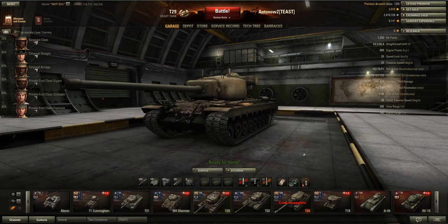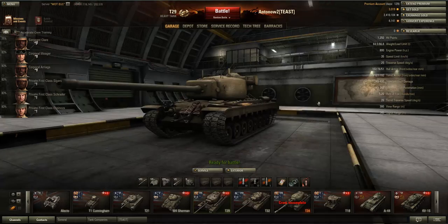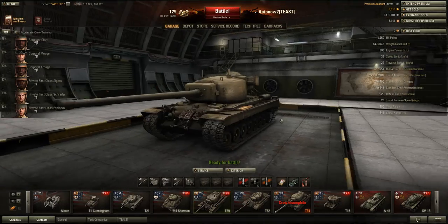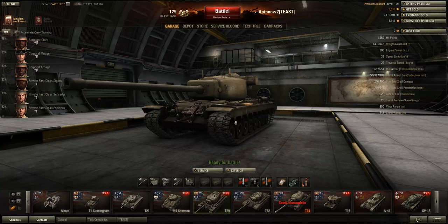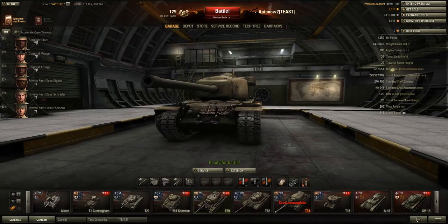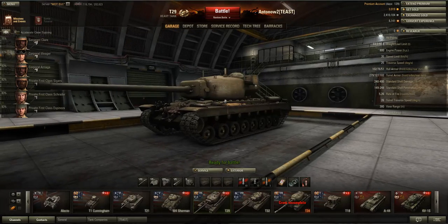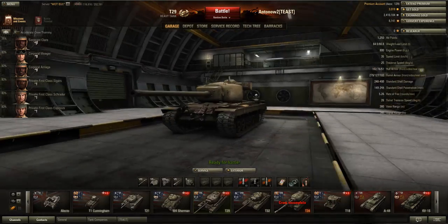View range with the upgraded turret is 380 meters — above the tier 7 average of 370 — which allows some good spotting even though this tank isn't built for scouting. In a one-on-one situation, the T29 will often spot the enemy first, especially against lower tier tanks. Signal range is 745 meters, which is essentially a tier 10 radio.